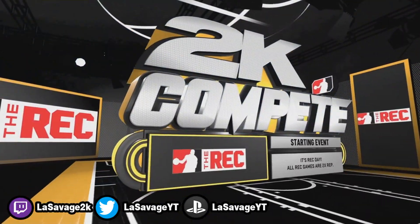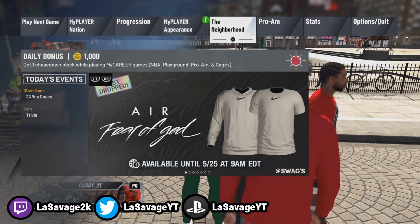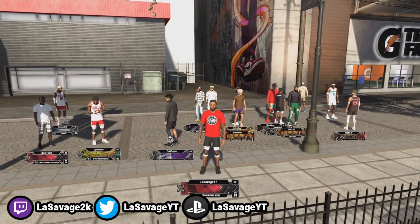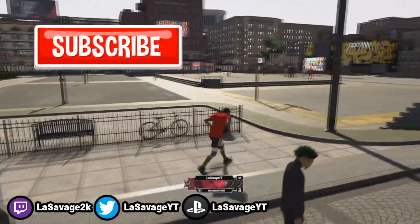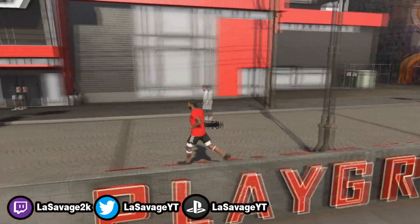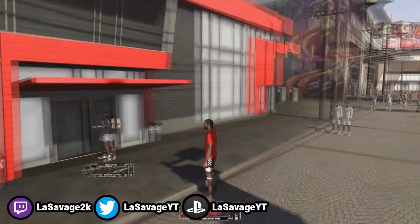Here I am in the new park — we've got the Raptors 905 G League shirt on. I don't think there's much more to cover here guys. I hope this worked out for you. If it doesn't work the first try, give it a second try — it shouldn't take more than two. That's gonna do it for me. I'm gonna be uploading again tomorrow, doing daily uploads. Hope you guys enjoyed today's video. I'll check you guys out tomorrow. It's been your boy LaSavage. Peace.